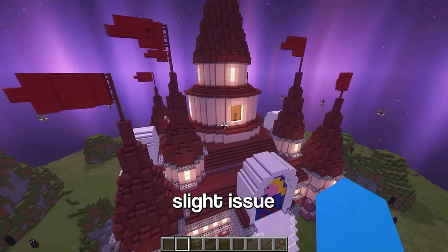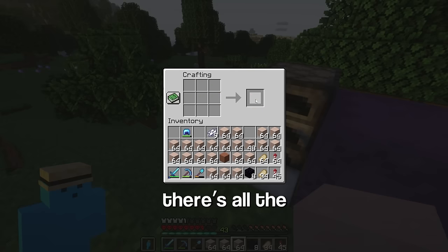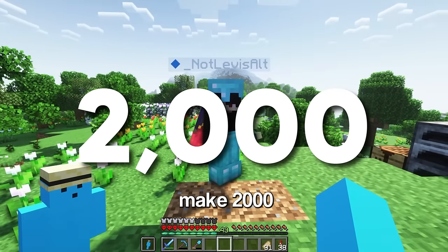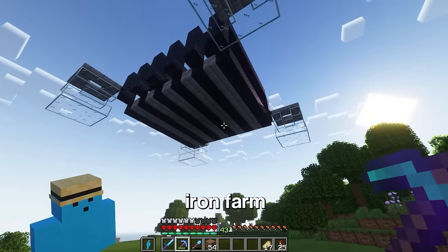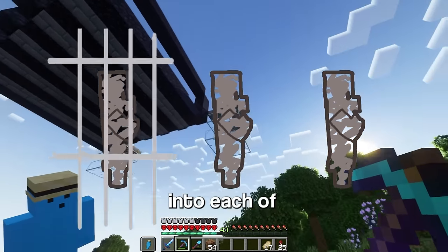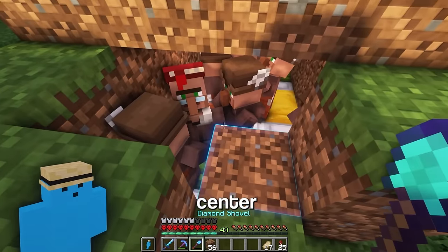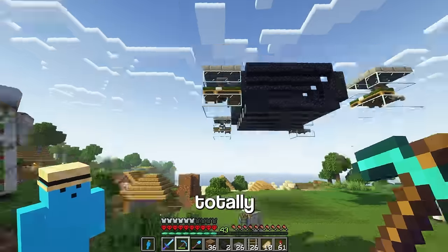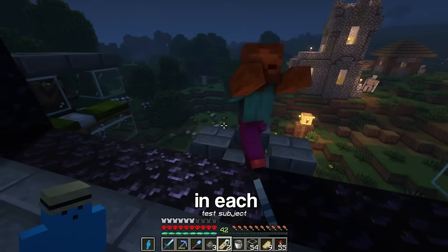But there's a slight issue — it requires a lot of materials which I don't have yet. There's all the white terracotta. Now I just need 8,000 iron to make 2,000 iron trapdoors. There's the iron farm. Now I just gotta get three villagers into each of these cages, and this farm's conveniently placed next to a villager breeding center. There we go — totally didn't take me almost an hour. Now I just gotta bring a zombie into each of these pits.